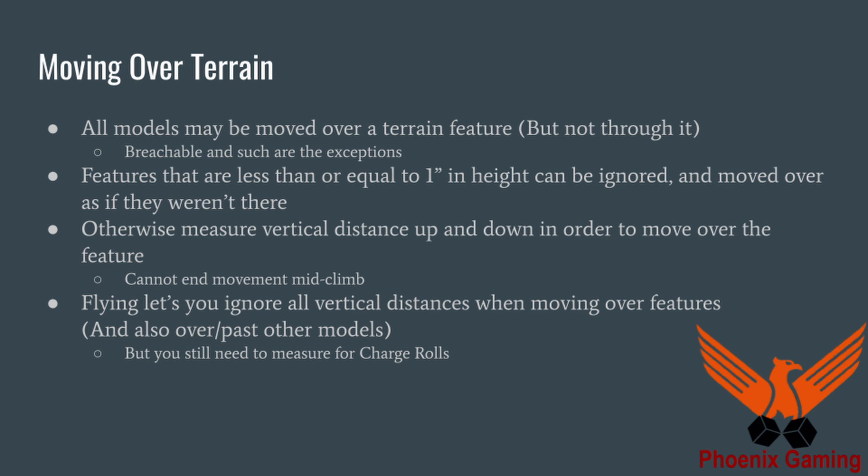Flying lets you ignore all vertical distances when moving over features. So in that example, if you've got Wings of Sanguinius and you put it on your librarian dreadnought, he now flies and can fly over the wall completely — you don't have to account for vertical distance. You do still need to measure vertical distance for charge rolls though, even if you have the fly keyword. That stems from 8th edition Smash Captain players abusing jump pack units to have near-unfailable charges while sitting on top of ten-inch terrain features.